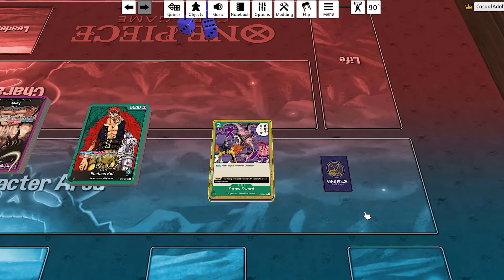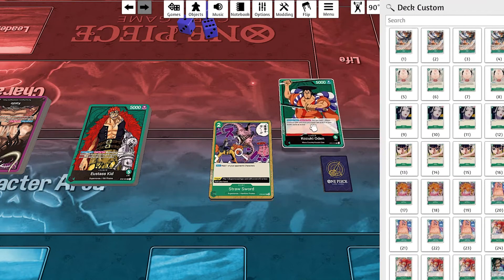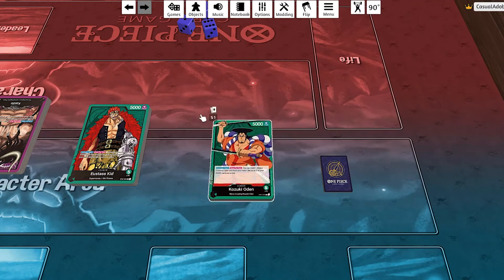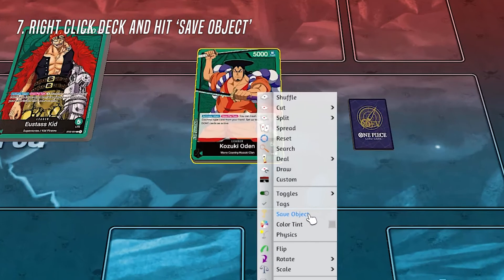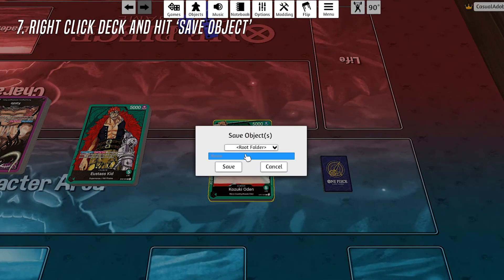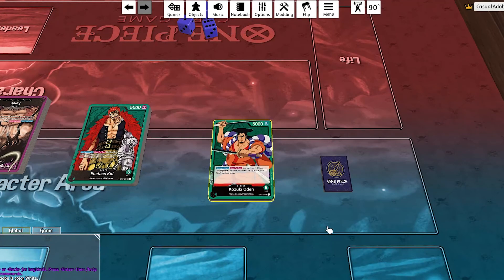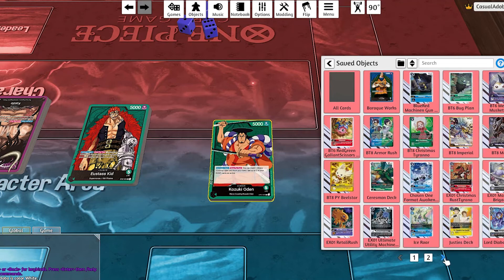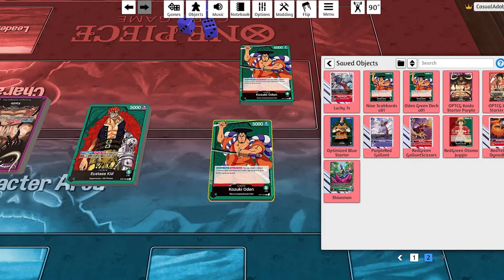Now that you've done this work, you probably want to save it so you can use it against your friends. I like to put my leader card on top before saving — just an aesthetic preference. Make sure everything's highlighted, then right-click and find Save Object on the menu. The root folder doesn't really matter. Name it — for example, 'Odin Green Deck Version 1' — and hit Save. Then you can pull it up in Objects > Saved Objects, and there's your deck. Just drag and drop it in — that's it.